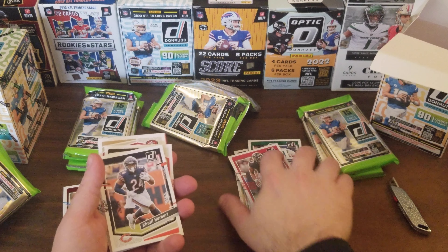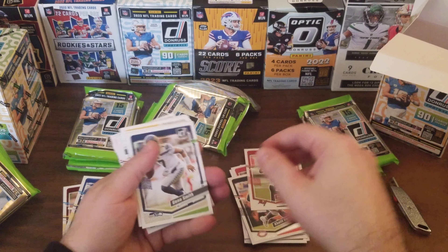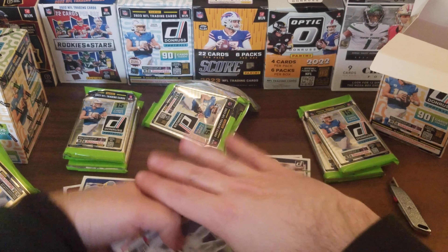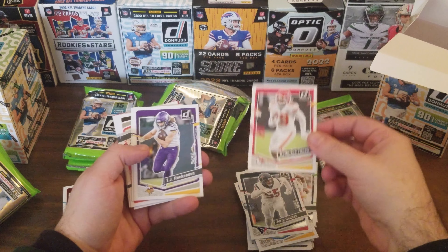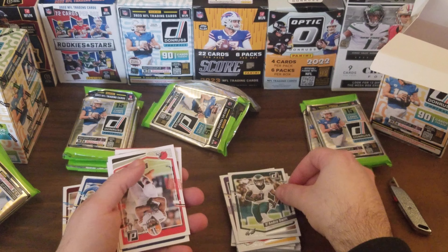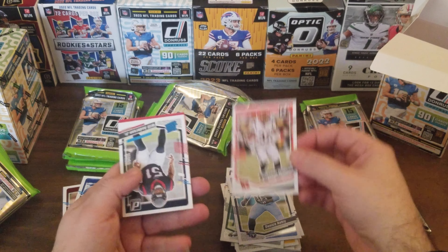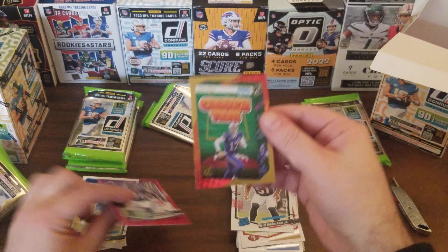Some more base cards: Khalil Herbert, Antoine Winfield Jr. — oh, Gino Smith, that's my team, maybe that's good luck for me — Asante Samuel Jr., Jerry Hughes, Darius Toney, J.J. Hawkinson, DeAndre Swift, Nick Chubb — I think I got him before in a previous pack — Danico Autry, Travion Williams, Brandon Aiyuk, Will Anderson Jr.